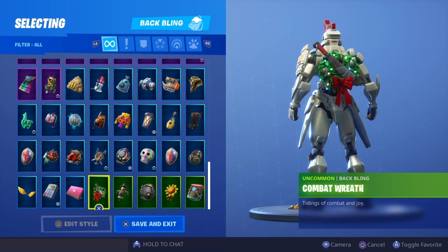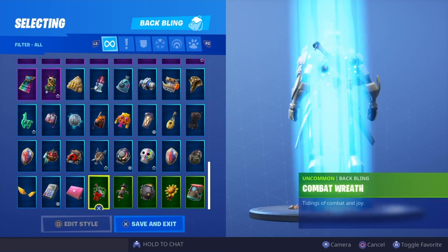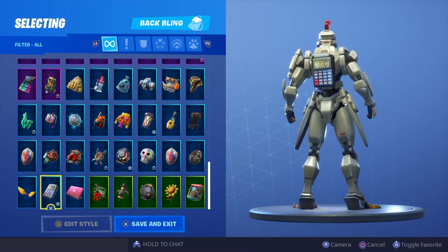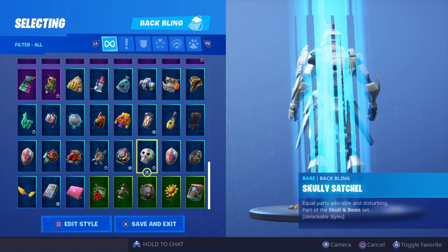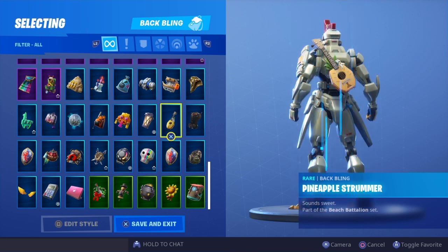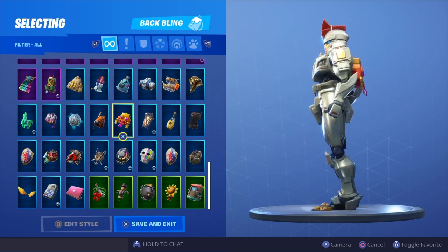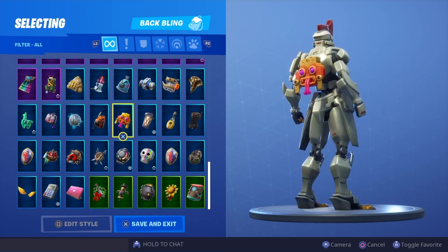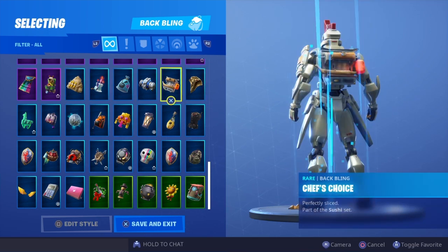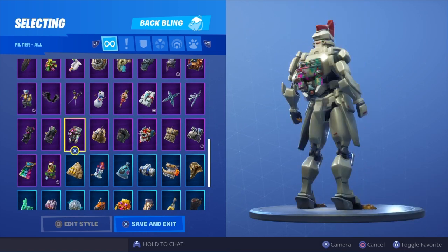As promised, I'll be picking one back bling from each row which I think went the best with the skin. For this first row I'm probably gonna give it to tabulator — it's not the best combo but it counts your kills so it's pretty cool. In this row I'm gonna give it to scully satchel — this version blends pretty well and sits on the back nicely. In this row I'm gonna go for hypnotic — I just really like it, it doesn't really match the color scheme but it does fit and blend pretty well. In this row I'm gonna go for chef's choice — I really liked that combo. In this row I'm gonna go for tag bag.